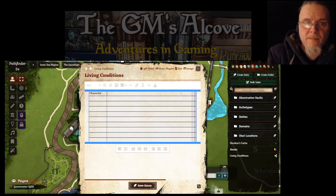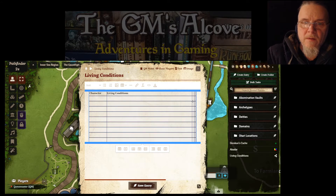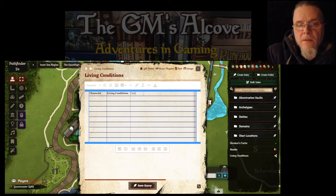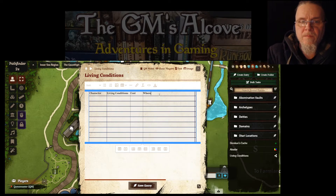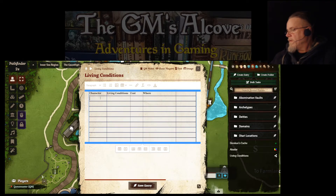Next we're going to put 'Cost,' which will either be per month or per week — I think I'm doing it by month, yeah. Next we're going to put 'Where' — that's where they're staying — and we'll make a little extra row in case I want to add to it. Looks good. Let me double-check this.